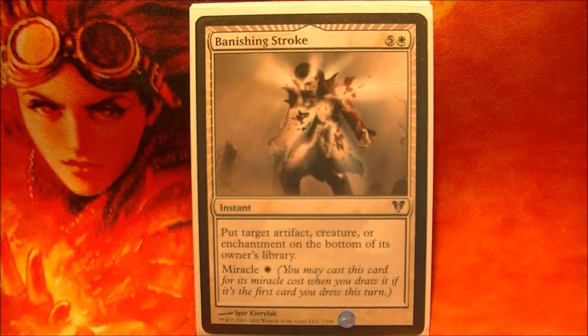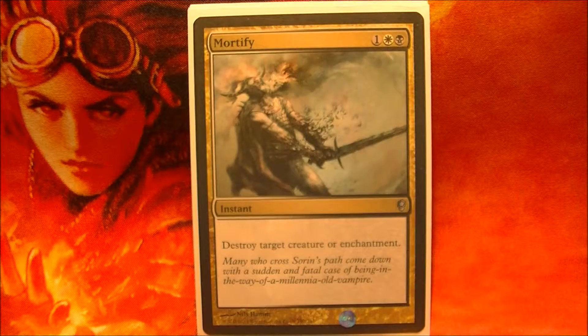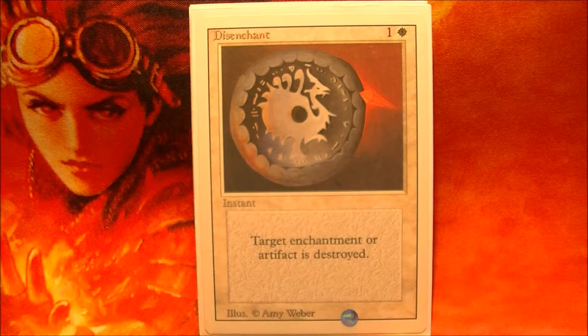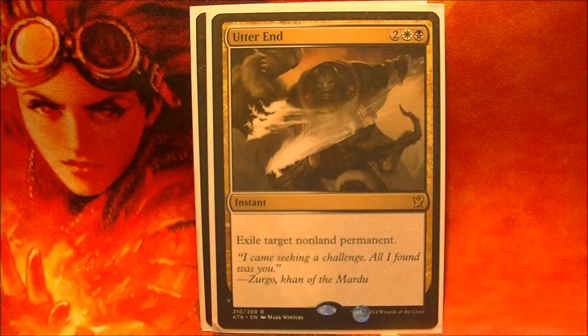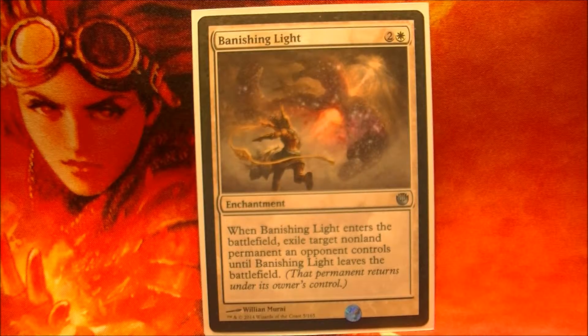To deal with individual permanents, I have Banishing Stroke, Mortify, Disenchant, Erase, Illusion Ring, Utter End, and Banishing Light.